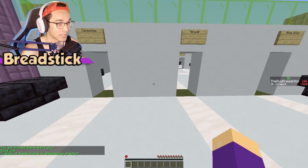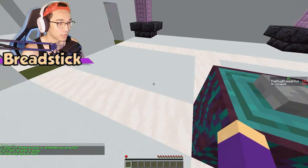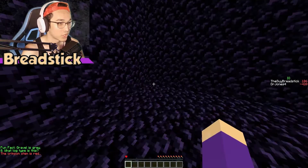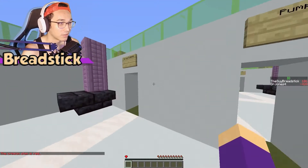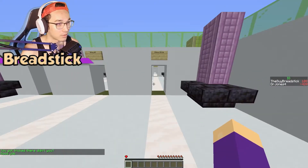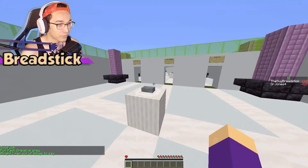Which of these blocks is affected by gravity? Sandstone? No, it's gravel. What type of log is this? I'm pretty sure it's a crimson stem — or is it crimson or warped? Crimson. Shit, it's warped. That was unfortunate. Alright, let's keep moving. Gravel, and this is warped.